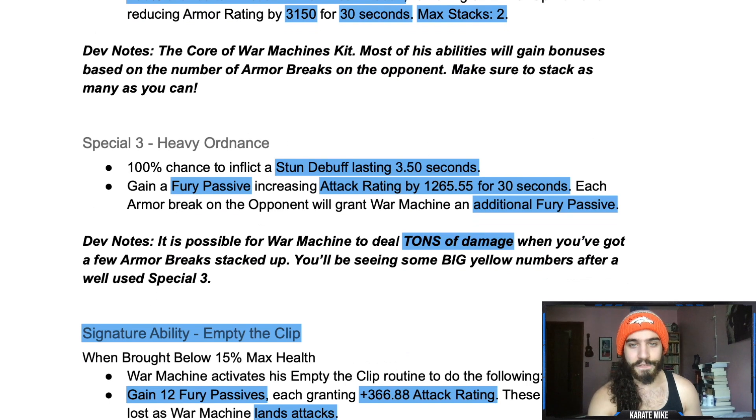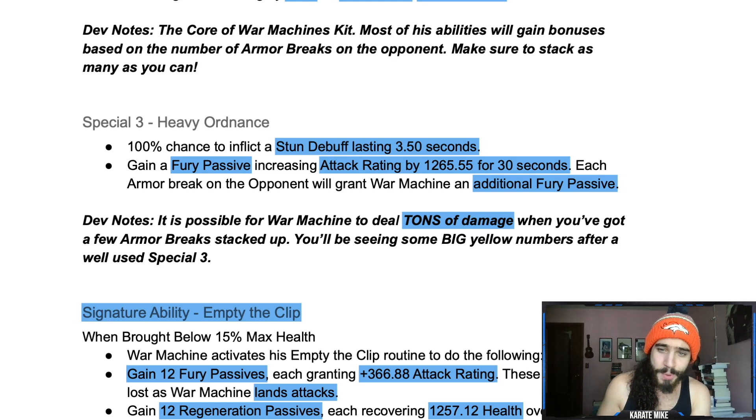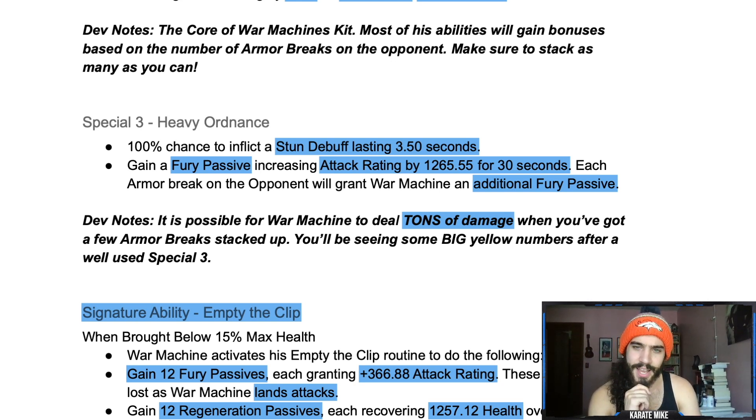Special three: 100% chance to inflict a stun and gain a fury passive increasing attack by 1,265 for 30 seconds. Each armor break on the opponent grants War Machine an additional fury passive, so you can have up to 3,750-plus fury for the maxed out five-star unduped, with over 6,000 armor reduction on the opponent — that's massive damage. It's possible to deal tons of damage with a few armor breaks stacked up, with some big yellow numbers after a well-used special three. I wonder if with a tech power boost you could get like six fury passives.